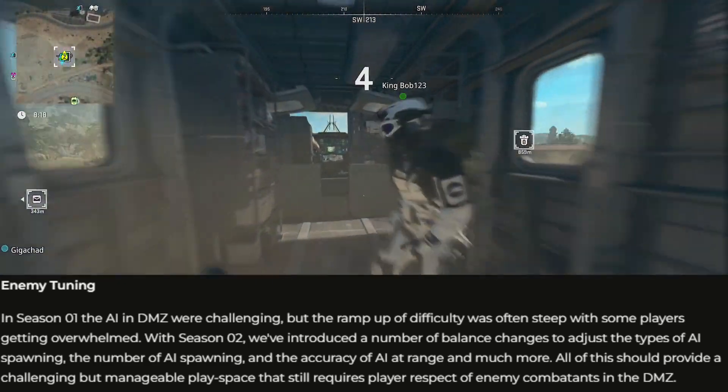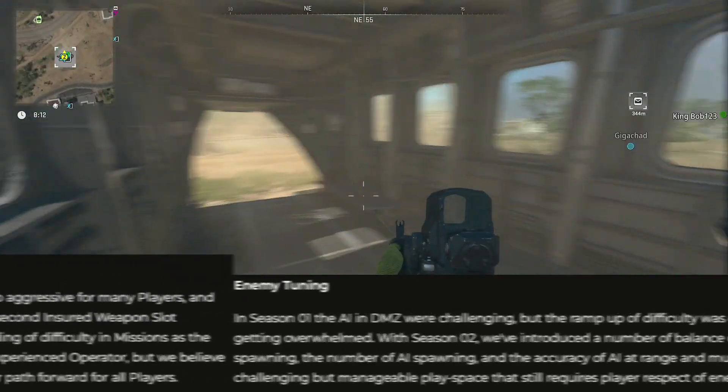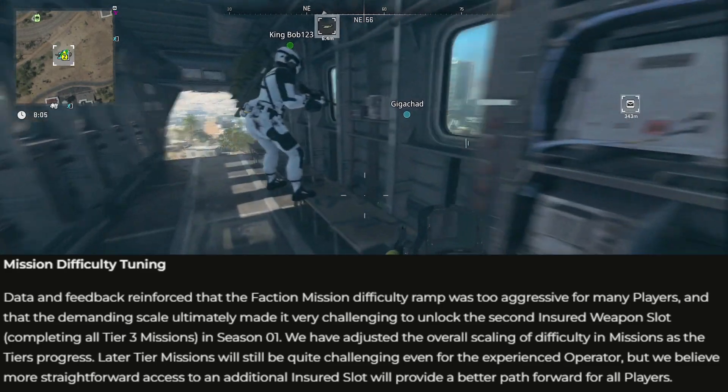What they're going to nerf is the AI accuracy at range, and also have greater variation in difficulty, so it's challenging but not as hard. They're also tweaking some of the spawn points, and nerfing the difficulty of faction missions to make the difficulty progression a little bit easier.